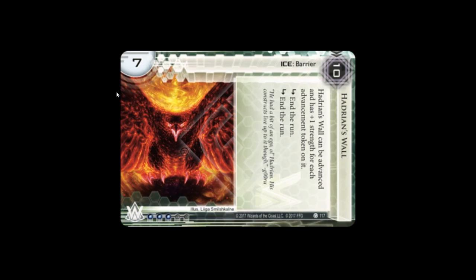Hadrian's Wall — it's a nice barrier. It's a giant bird of prey sort of thing, and these wings extend and form the barrier — hence Hadrian's Wall. This is the new art; the old art looks like a chicken. This is a Hadrian Wall. Points go to the new art — same idea, better execution.